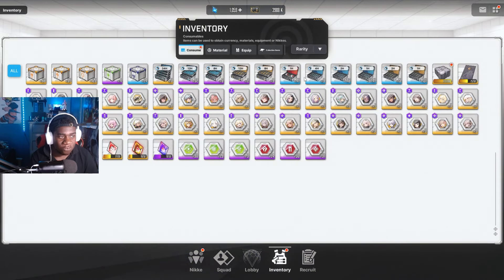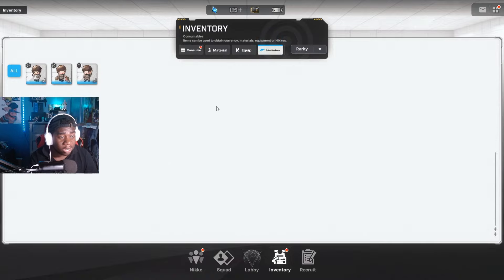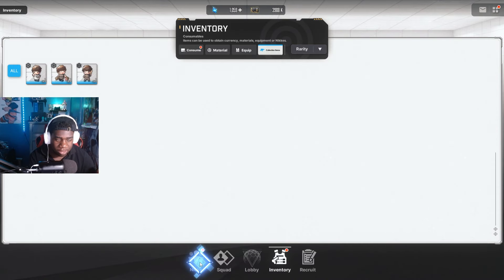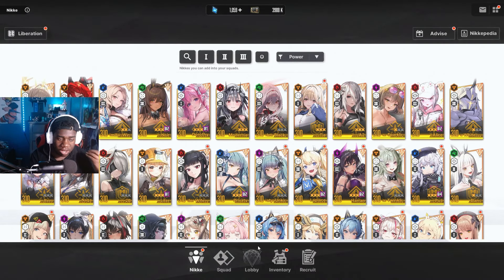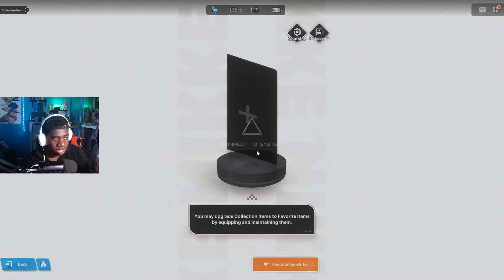If you go into your item box and go to your materials, you'll get 10 elite maintenance kits, 20 intermediate maintenance kits, and 50 beginner maintenance kits. You'll also get a box in your consumables — open it and you'll get three collection items. Collection items are items that go on your regular Nikkis that do not have treasures. There is a specific collection item for each individual Nikki.